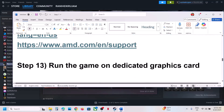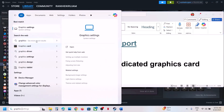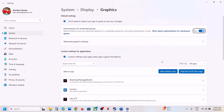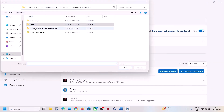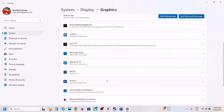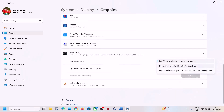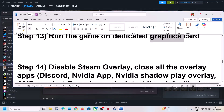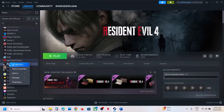The next step is to run the game on the dedicated graphics card. Type Graphics Settings in the Windows search box, click Add Desktop App, go to the game installation folder, select the game exe, and click Add. Once the game is added, click on the game and select High Performance. Then launch the game.